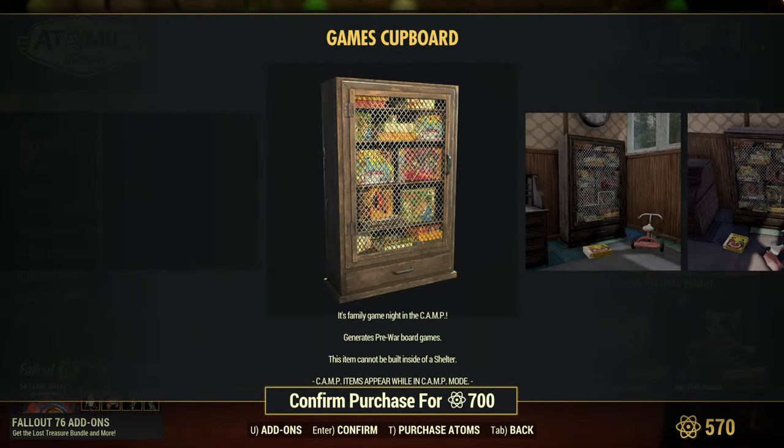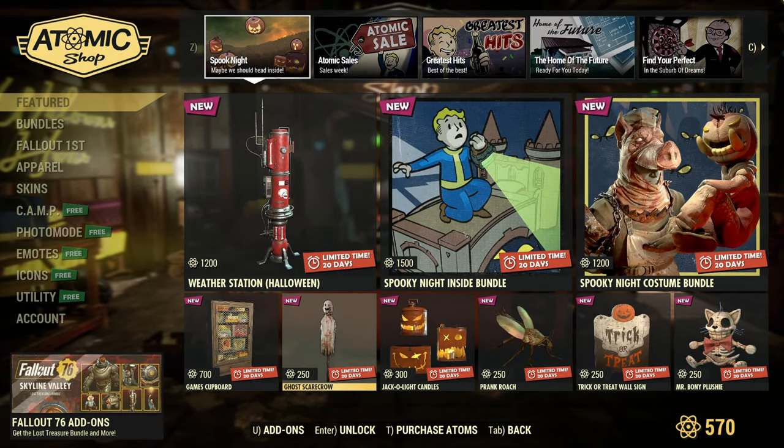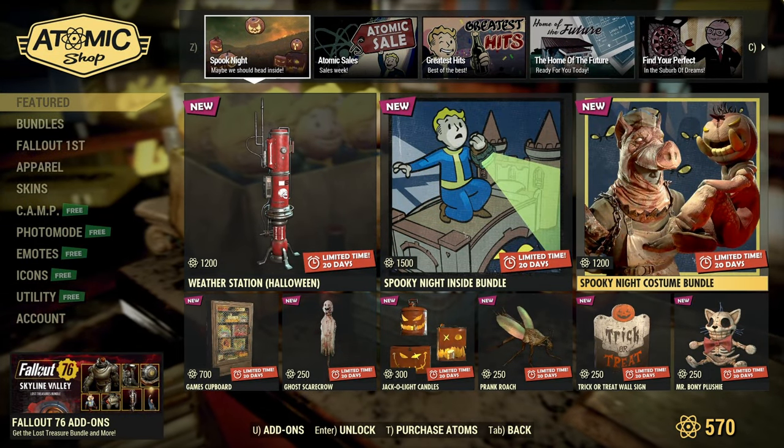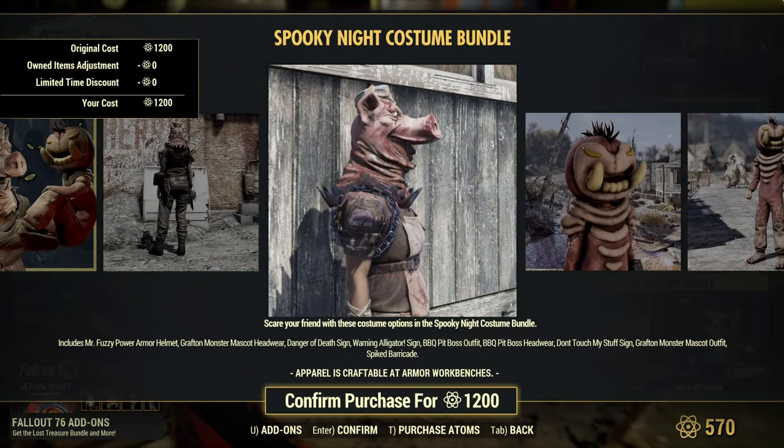As far as the games cupboard — is that a stash, or just a place where you can hoard board games? I'm not sure. Let me know in the comment section below if you picked that up. I'm very reserved on what I'm picking up. The spooky night costume bundle — these were previously available and have been put into a bundle.